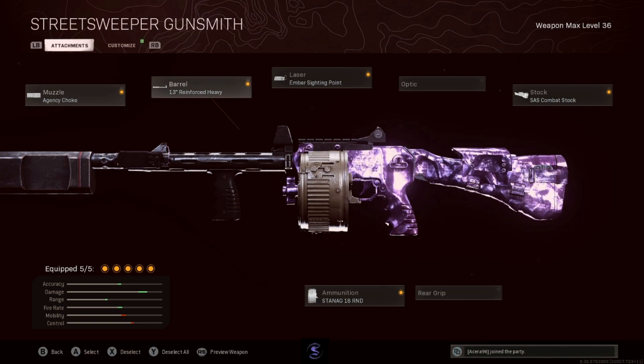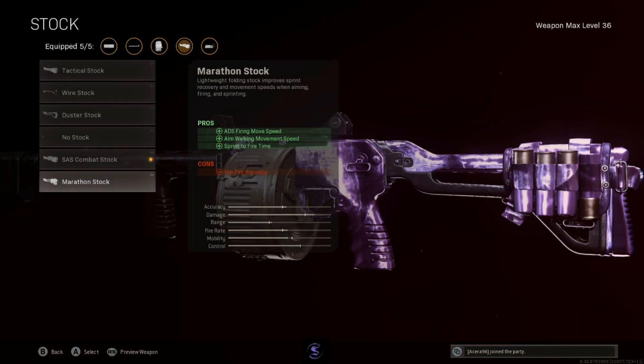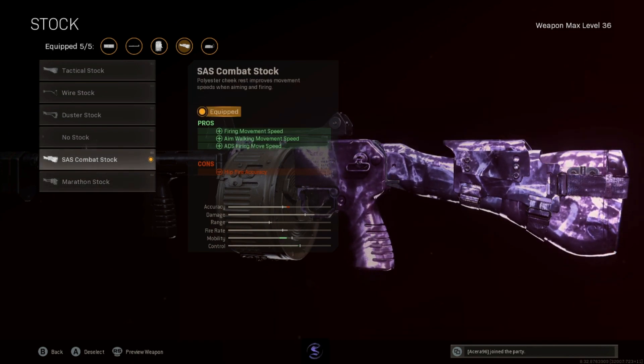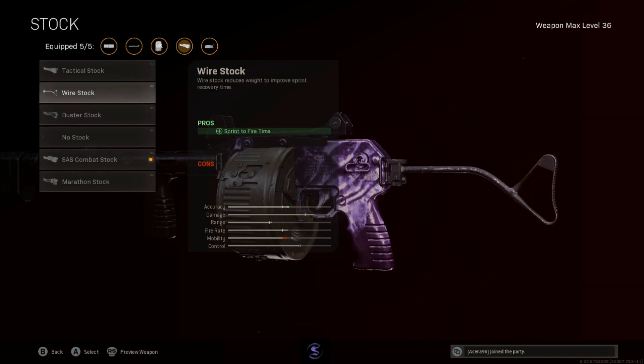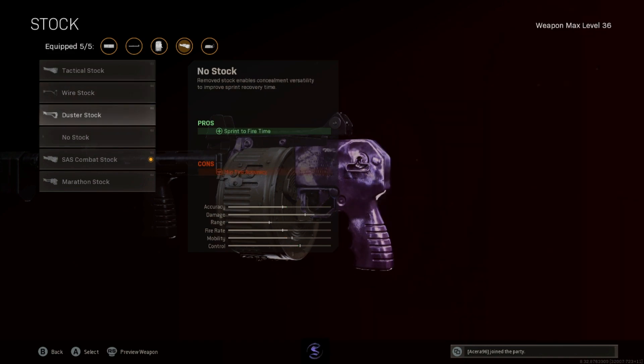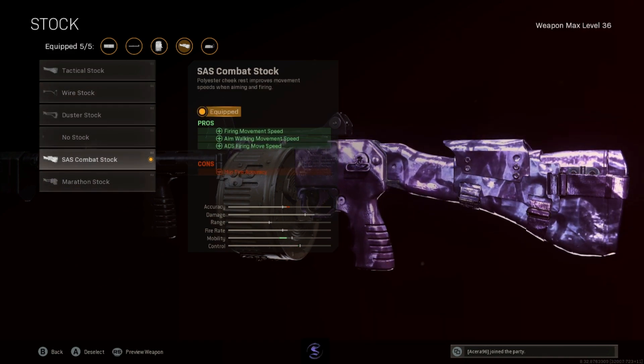That being said, I don't know if you'd want to choose between these two. Obviously for hipfire accuracy, if you really wanted to, you could go for something like the Wire Stock to get even better hipfire.